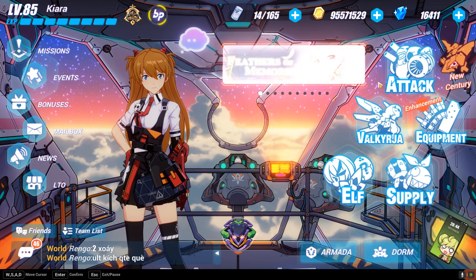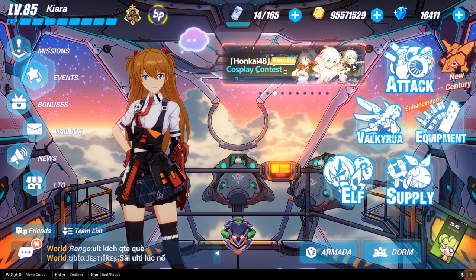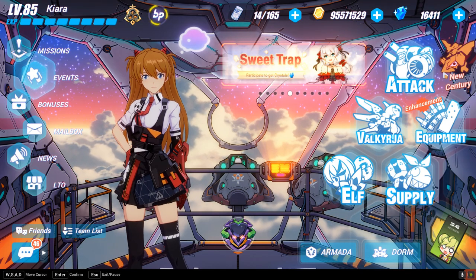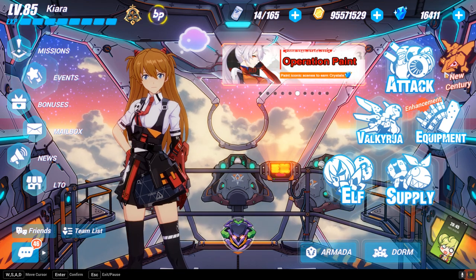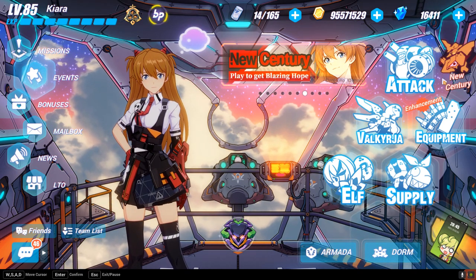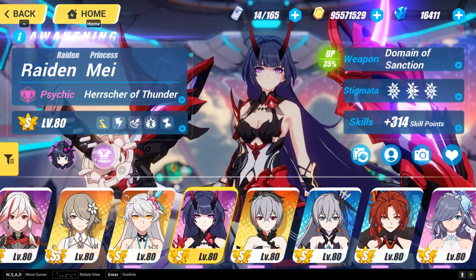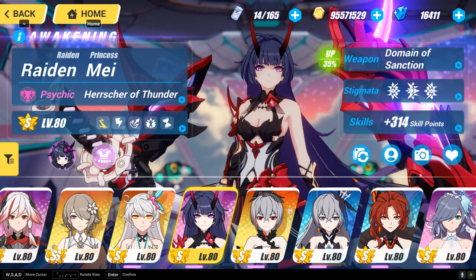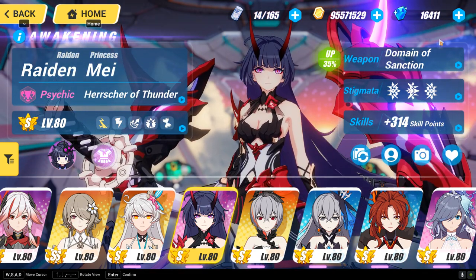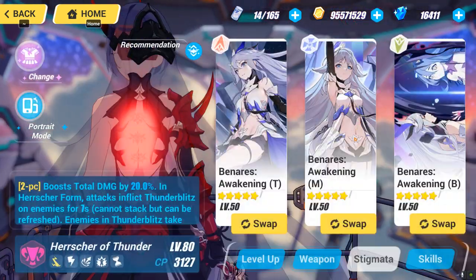The final tip is about how to build up your crystal and resource count to rank up and get the characters you want. The key answer is patience. Patience gets rewarded — you need to have patience, you need to have plans, write out your plans, and set your targets. In order to achieve those targets you need to be patient. For example, if you want an amazing character like Herrscher of Thunder — a top-tier character who is very strong — you need to set that as your target and save up at least around 30,000 crystals plus coins and materials to rank up her equipment.